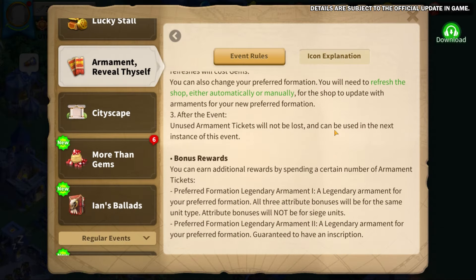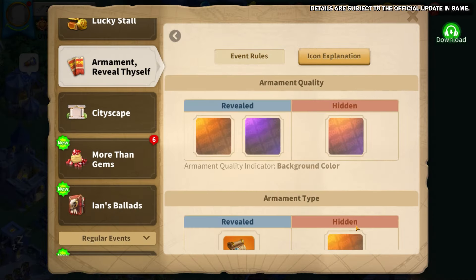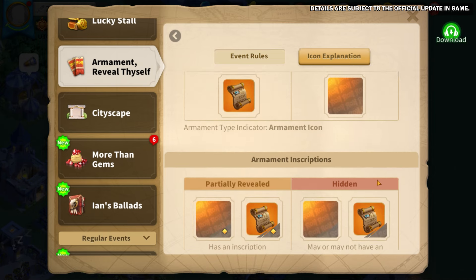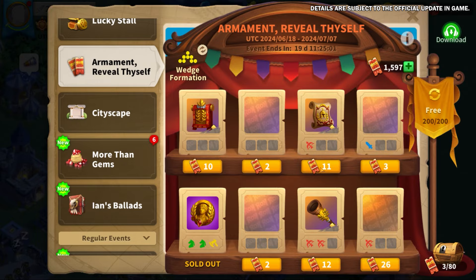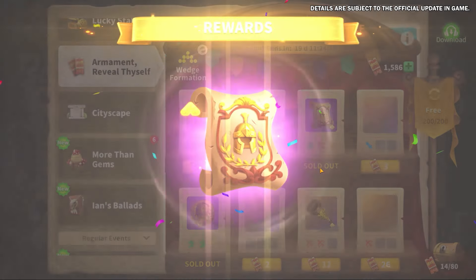For Kingdom Sword in Season 3 of the Season of Conquest, check out the brand new armament Reveal Thyself event. Select your preferred formation to stock the event shop with armaments for that formation. Info about these armaments will be partially hidden, but will be fully revealed once you purchase the armaments with Armament Tickets.